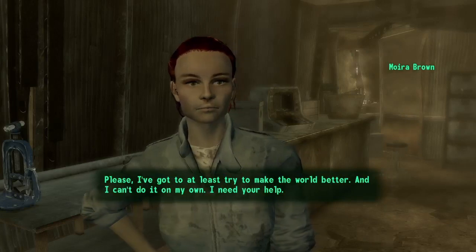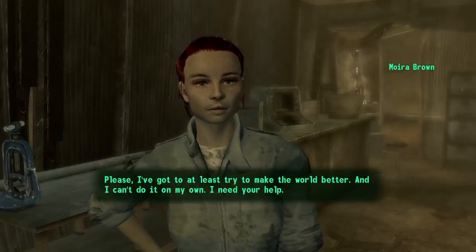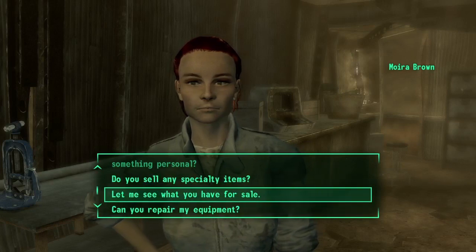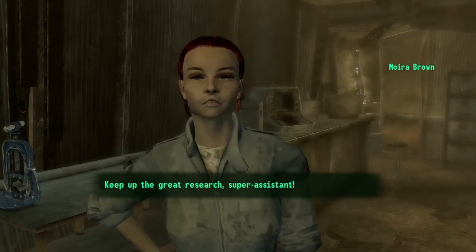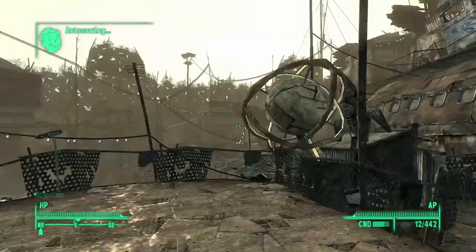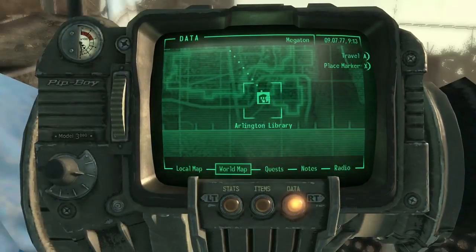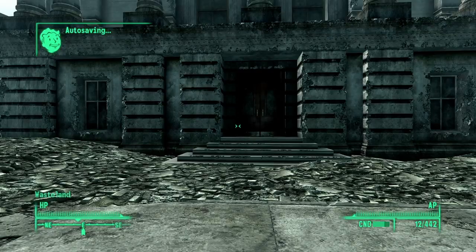Isn't it also human nature to try to do better than we always have? I've got to at least try to make the world better, and if I can't do it on my own I need your help. All right, we'll go take the library out. Keep up the great research, super assistant. All right, we gotta go back to the library. I don't know if we can get the card catalog — that's gonna be a toughie.